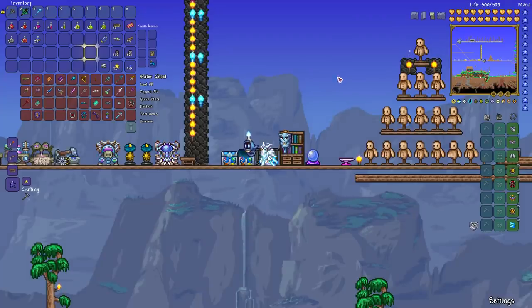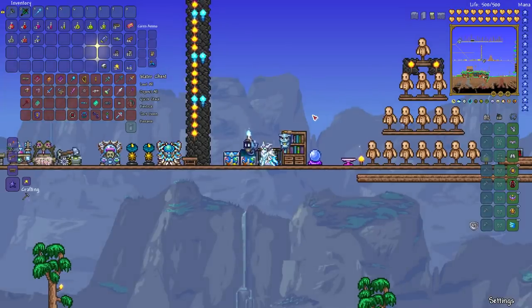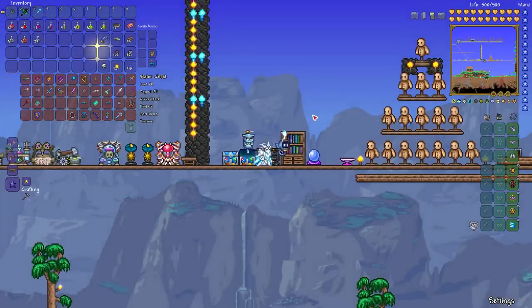You'll also want to think about fighting Duke Fishron. Personally I think the Bat Scepter and the Razor Pine are really good options for fighting Duke Fishron because he moves really fast and you need something that can hit him fast. Magnet Spheres might also be a good option. When you kill Duke Fishron, you have a one-in-five chance of getting a couple of really awesome weapons.